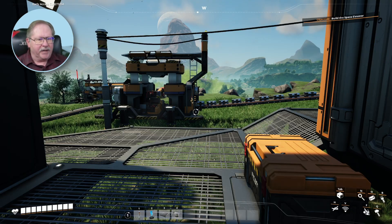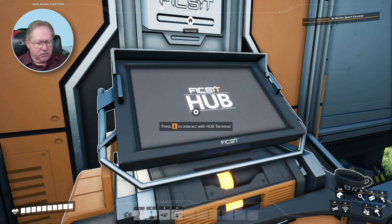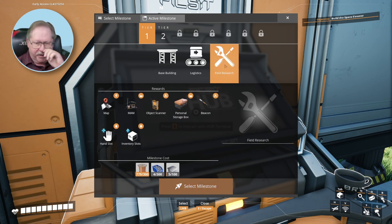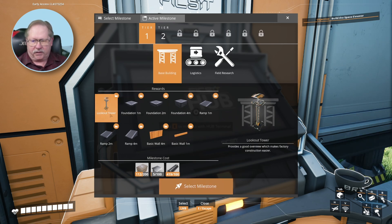Welcome to another video about Satisfactory. Today I have a couple goals that I want to pursue. When I interact with the hub here, what I want to do is open up all my tier one items. By the end of the day, I want to get all three of these items done. And if we have time, I want to create a lookout tower.